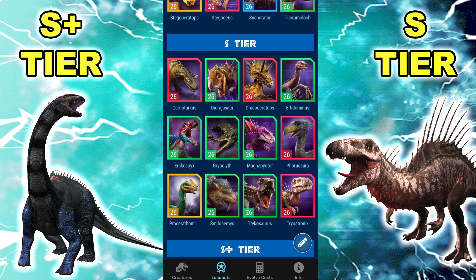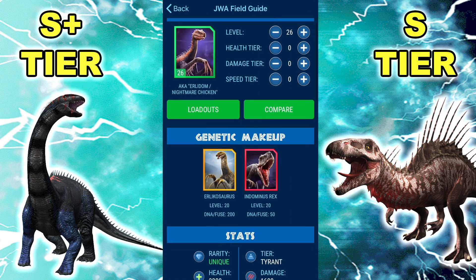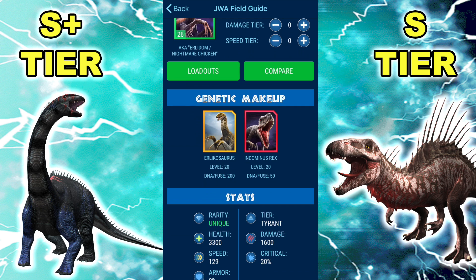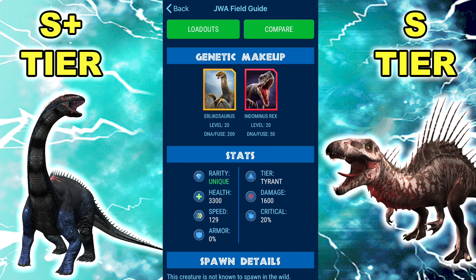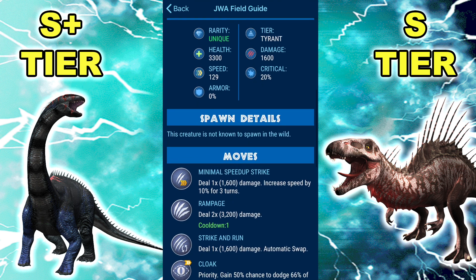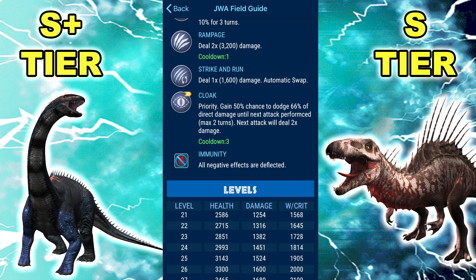Moving on — old friend Erlikodominous, still sticking around, got a pretty insane direct buff but also an indirect nerf, so it's in a funny situation. 3,300 HP, 1.6k damage, 129 speed, 20% crit, Minimal Speed Up, Rampage, Run, Cloak, and Immunity. I absolutely love this thing — it's always going to be on my team, I think.